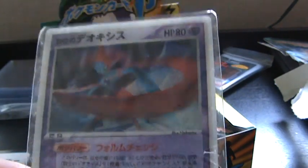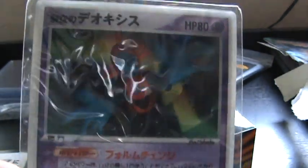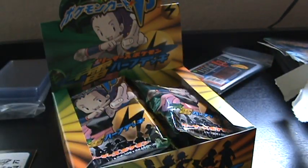Alright, here's the Deoxys. It changes into three forms: Speed, Defense, and Normal. And it changes the attacks. Wanting to do the right angles — hard to see. I'm gonna keep it in this top loader.